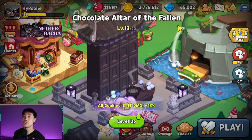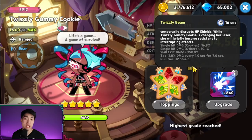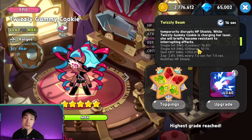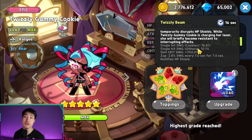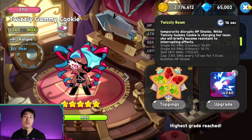The reason you want to build this is that Twizzly Gummy is the only cookie with a specific skill that increases your crit damage by a percentage. Crit damage in this game is not double the damage — it's only 50% extra, so it's 150% of your actual attack. With Twizzly Gummy's skill it becomes 400% of whatever that attack is. That is the only skill that increases crit damage.